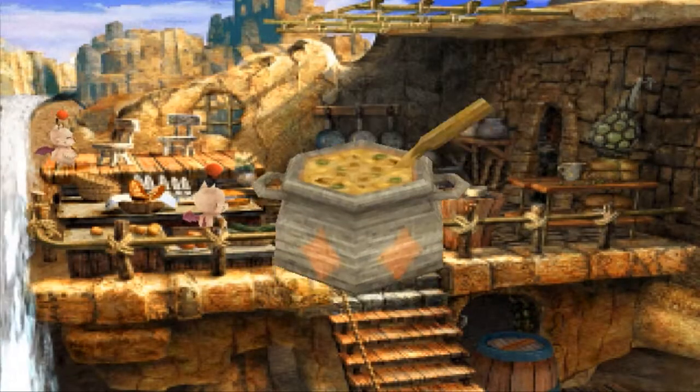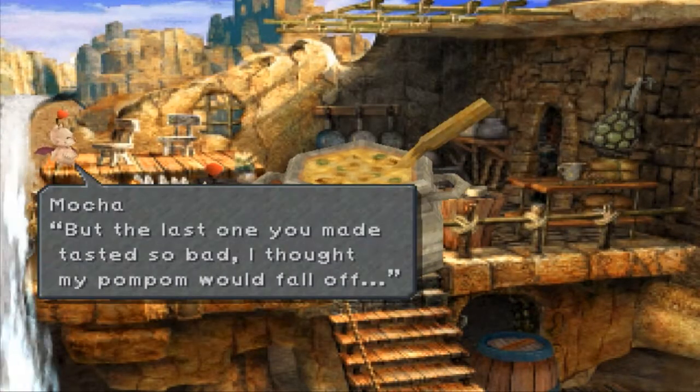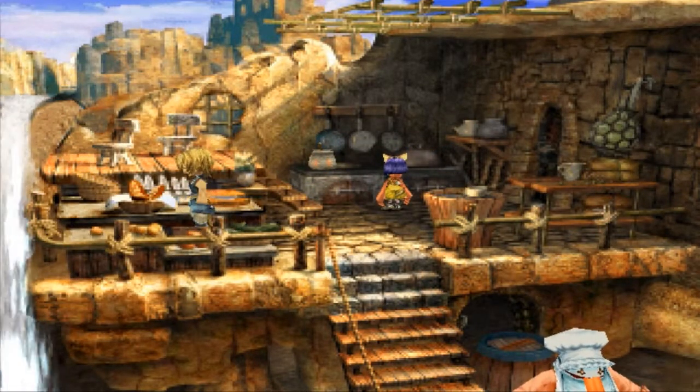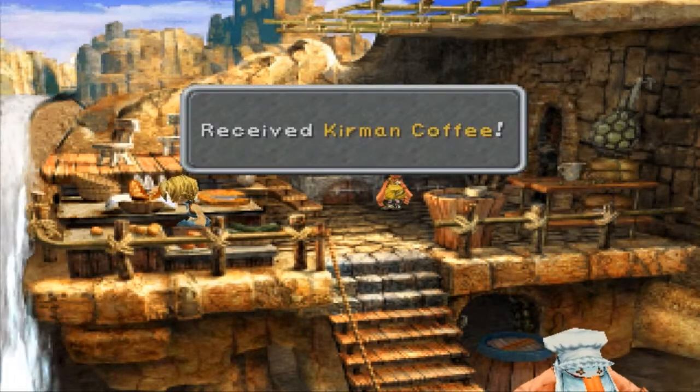For Kerman coffee, you will have to wait until you reach disc 2 and arrive in Madain Sari. After you went through a few scenes with Eiko and her cooking, the Kerman coffee is free for the taking on the left side of the kitchen.